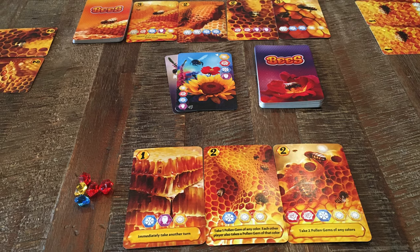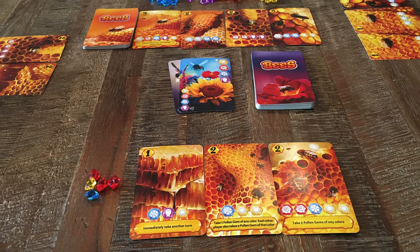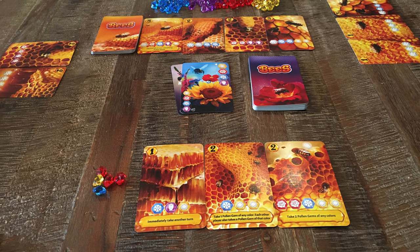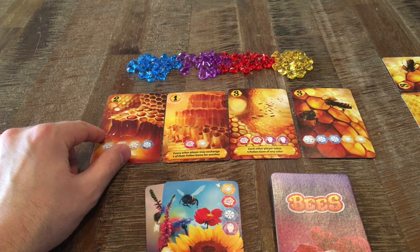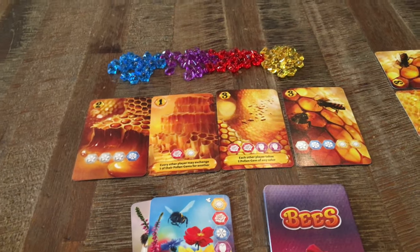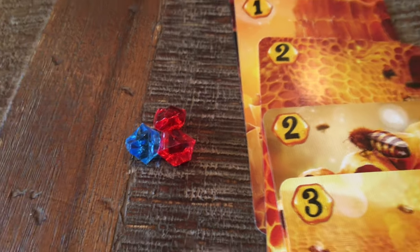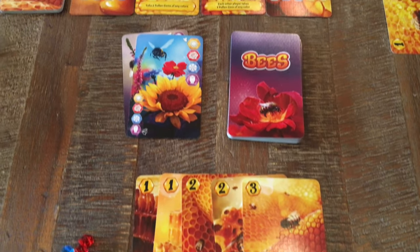Honey cards will stay in front of each player and all players will have access to see how many points each player has. Each player takes turns until the last honey card is drawn from the honey deck. When this happens every player takes one more turn. After that, players count victory points on their honey cards and add one point for every three pollen gems they still have, and the player with the most points wins the game.